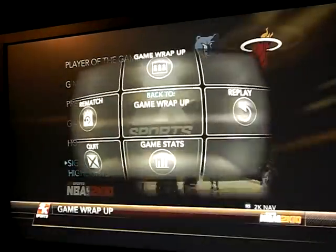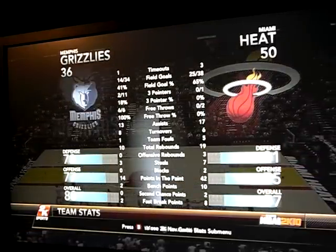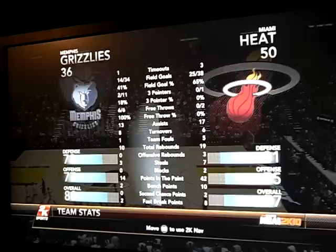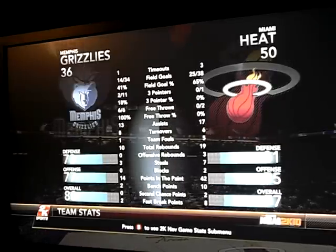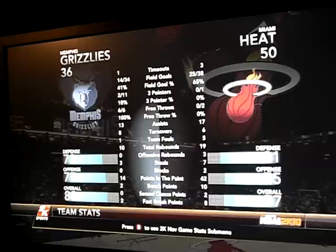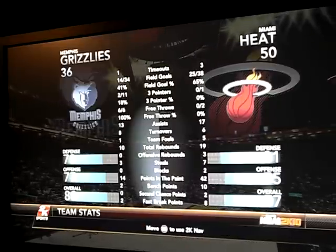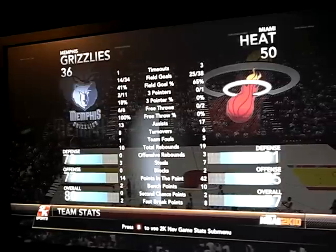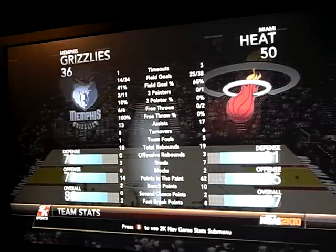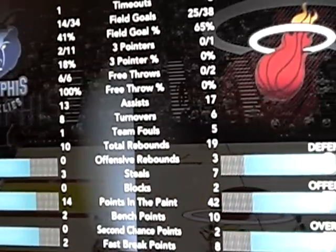I want to focus on the game stats real quick. Look at the score: 50 to 36. I played five-minute quarters using the recommended settings from 2K Share. He toned down some of the shooting percentages — I can't remember the specific numbers, but they were down in the 40s. Let me zoom in — you can see that field goal percentage: 41% for Memphis, 65% for Miami.